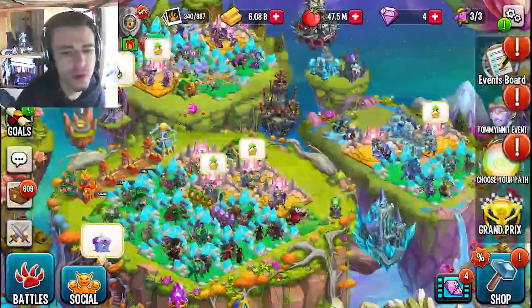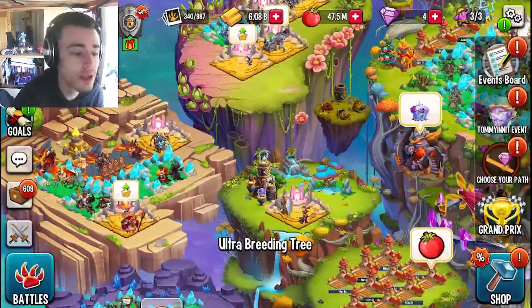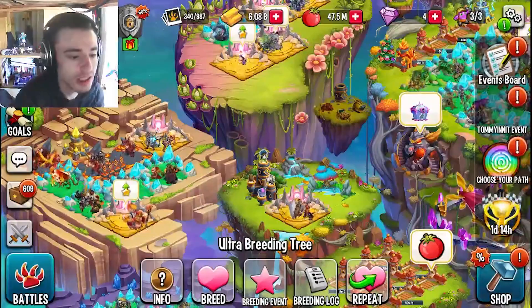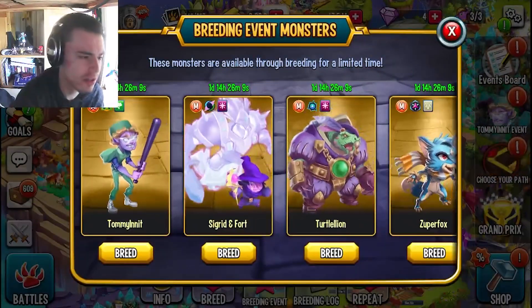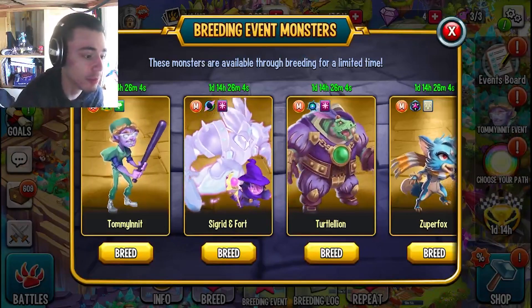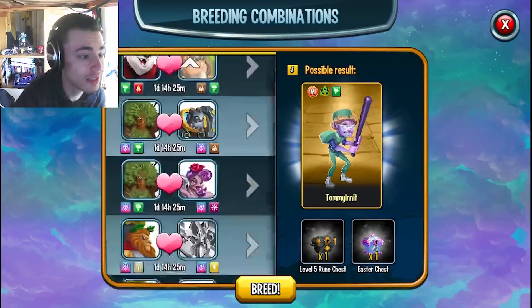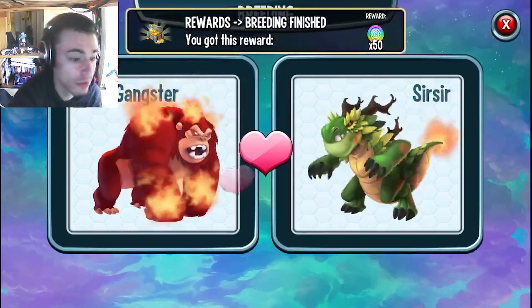Basically what you're going to want to do is go on over here, click on either the breeding mountain or the breeding tree, then click on breeding event. Find the quest monster — he is not here currently because I'm recording this early, but we'll just pretend that Tommy in it is the quest monster. Go ahead and click breed, then you can go ahead and pick a combo, click breed, click start breeding.